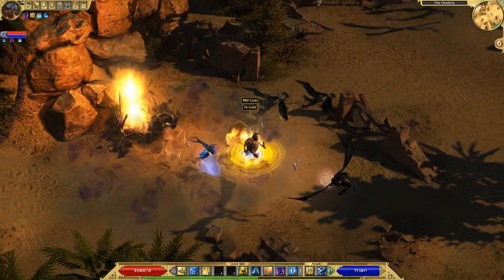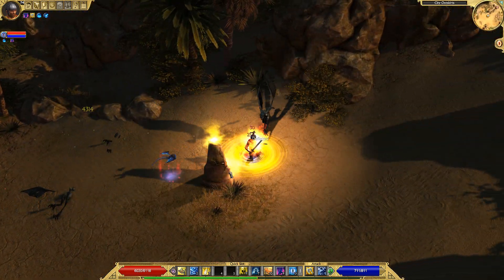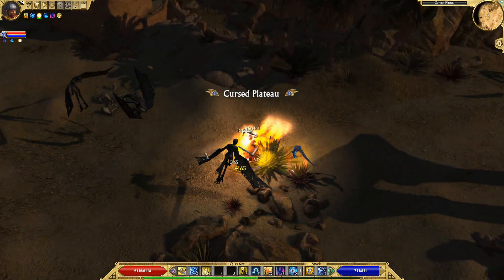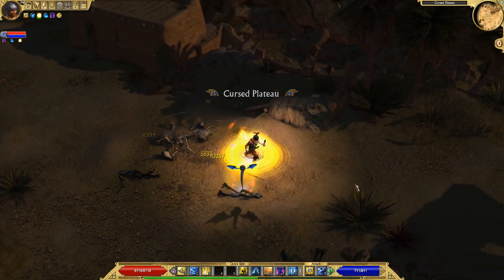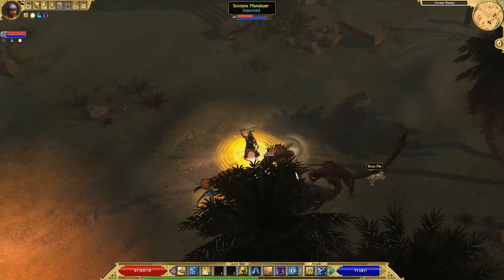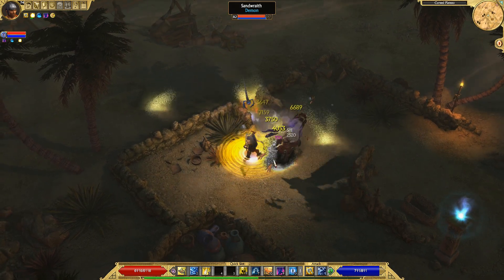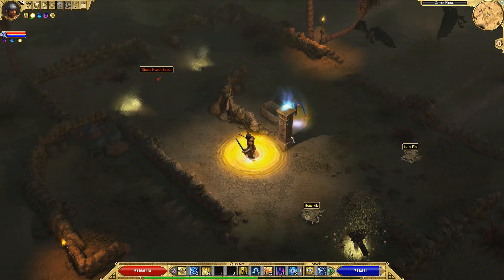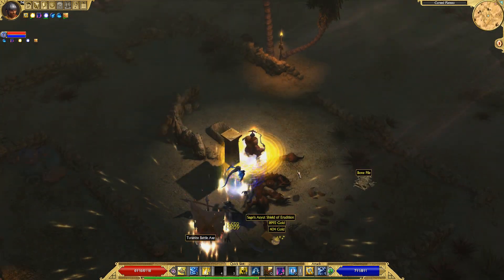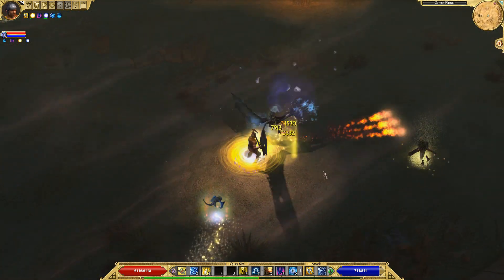As far as playing this build, Onslaught is going to be your left click. There's only one buff you have to keep on yourself at all times, and that is whatever trance you pick. You also use Summon Nightmare, your pet — he's not really required and you can forget about him completely and it won't make that much difference. But he provides a nice boost to survivability and a small amount of DPS. Depending on how much bonus physical damage you have, you might not have to use anything other than Onslaught very often.